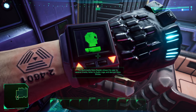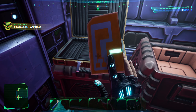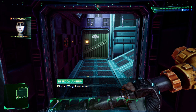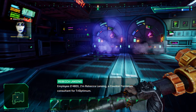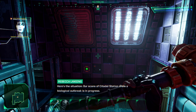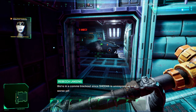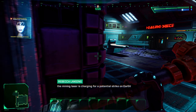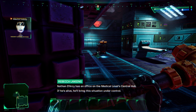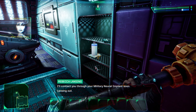Standard access card found. Got an email from Rebecca Lansing, a counter-terrorism consultant for Tri-Optimum: 'Our scans of Citadel Station show a biological outbreak is in progress. We're in a comms blackout, so Shodan is unresponsive. Worse yet, the mining laser is charging for a potential strike on Earth. Nathan Darcy has an office on the medical level at the central hub — if he's alive, he'll bring the situation under control. I'll contact you through military neural implants soon. Lansing out.'